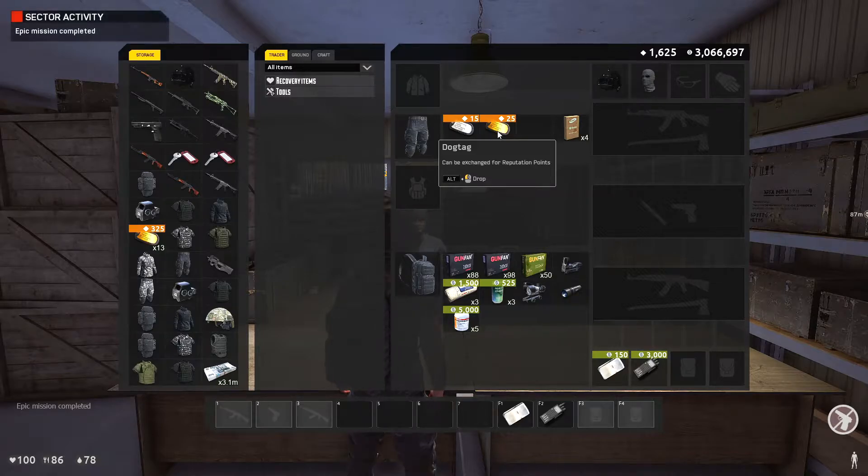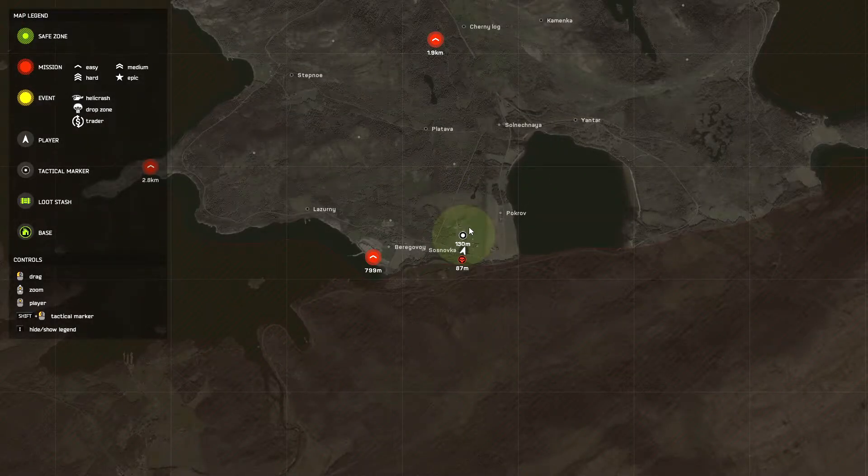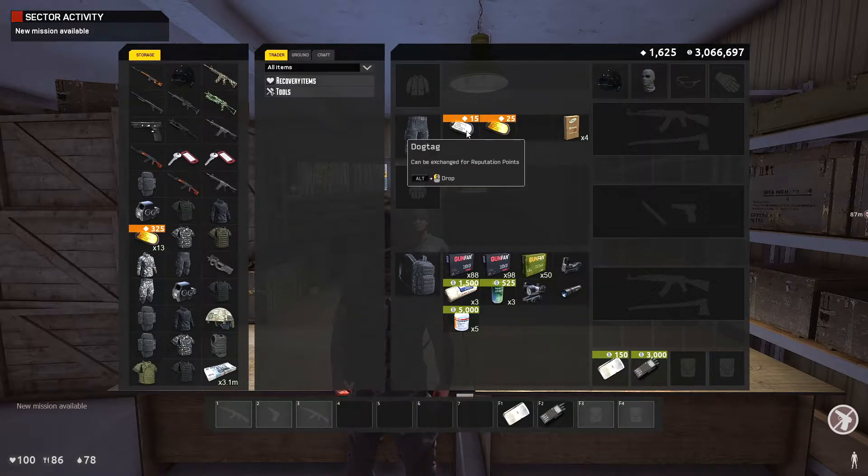Now what are the reputation points for? These are your reputation points up here. And if you go to your map, you have a south trader and then you have a north trader. Each trader you can sell these to in order to get reputation points.